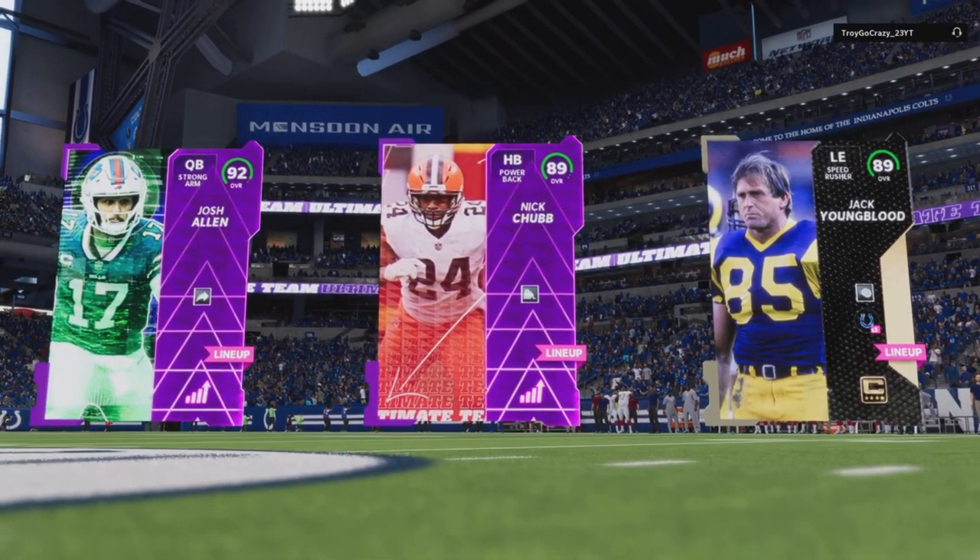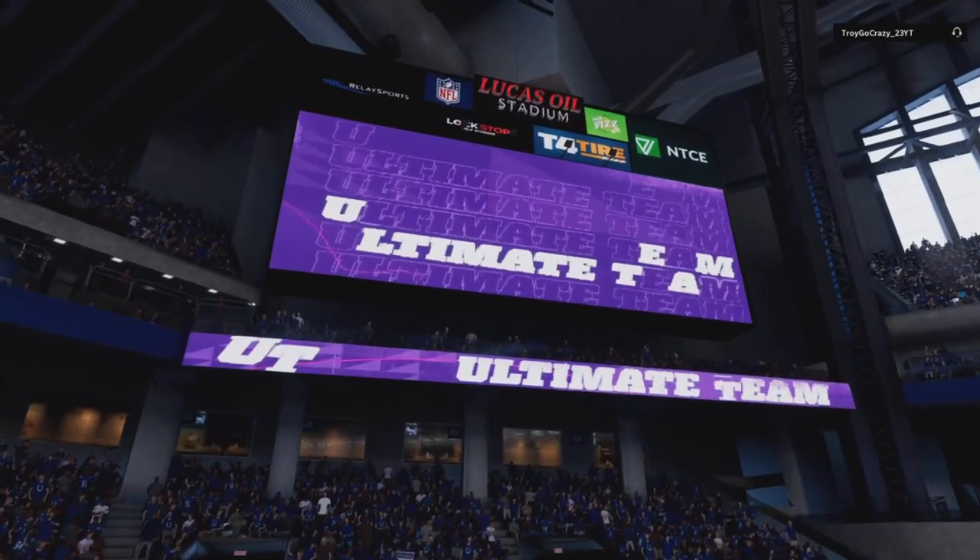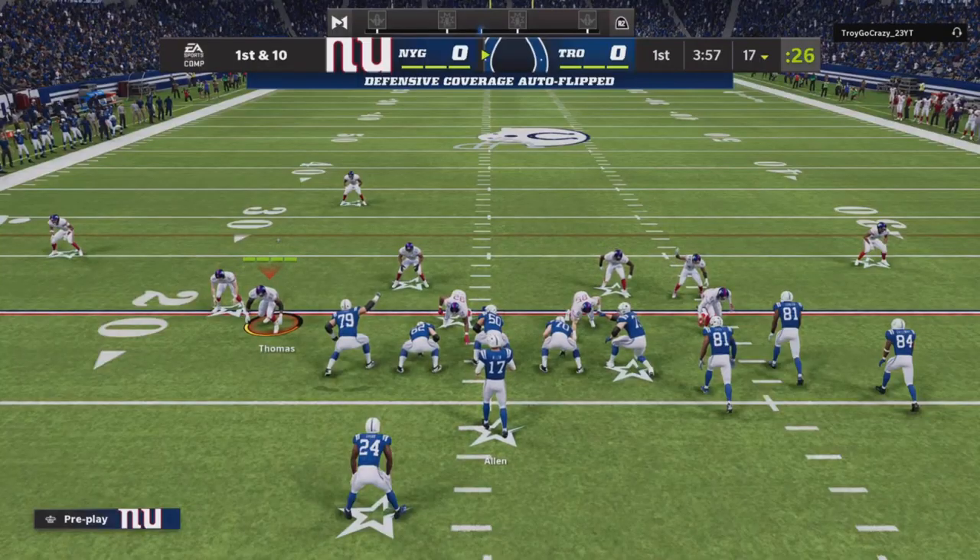The abilities I'm going to be using on him today are Red Zone Threat — I really want to try and dunk on some kids like I've been doing with Calvin — and Route Tech, just to make him a little more shifty. No super X-Factor because I don't think they're really worth it right now with the amount of training that I have.